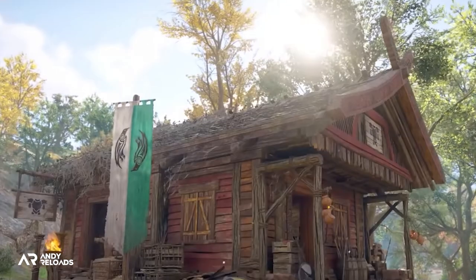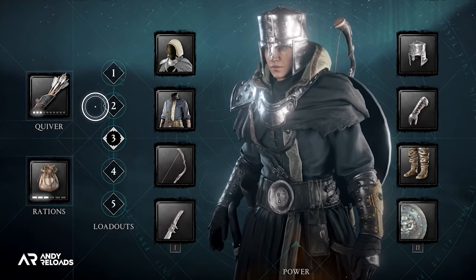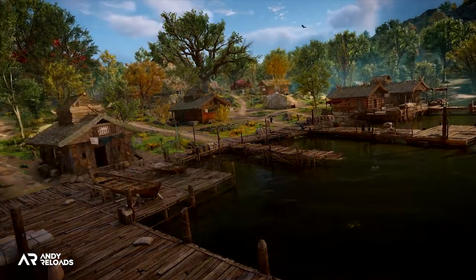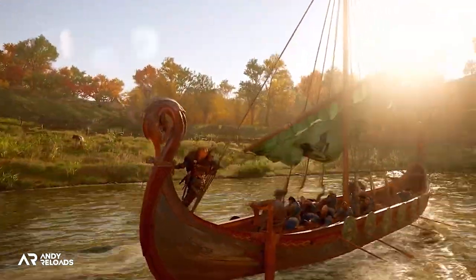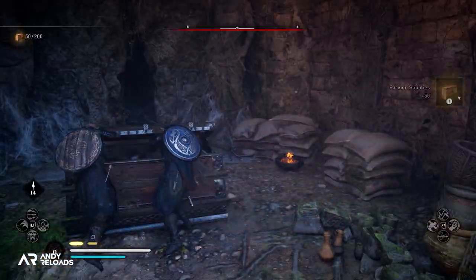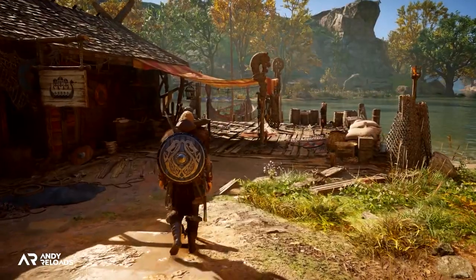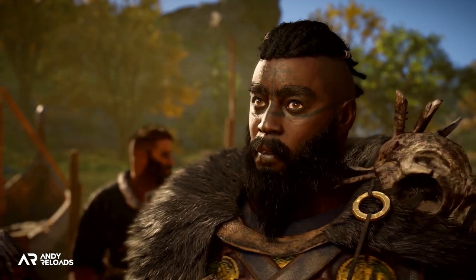There are some requirements you need to meet before you can unlock this new armory and gear loadout feature. You will need to have Ravensthorpe upgraded to a settlement level of 3 and have a solid amount of foreign cargo resources stocked up to purchase the building itself, which you can only earn from river raiding. If you haven't played this mini-game yet, you can do so by speaking to Vaan down at the docks in Ravensthorpe.